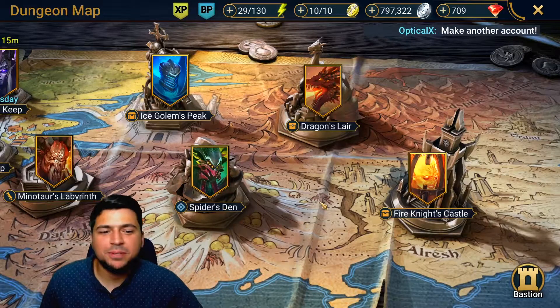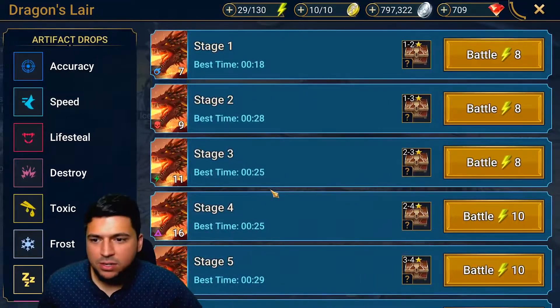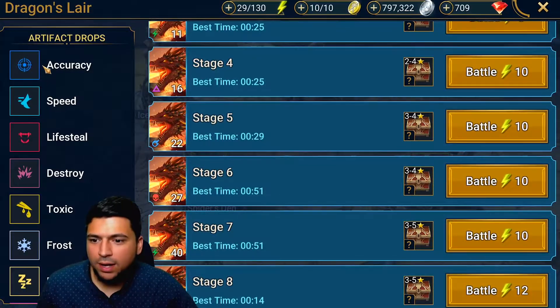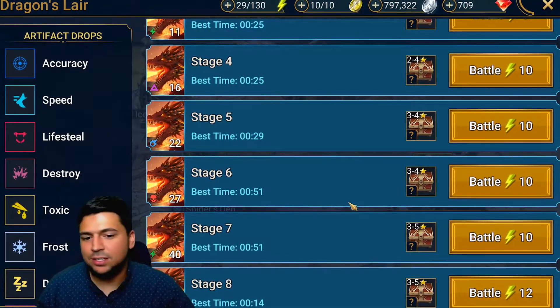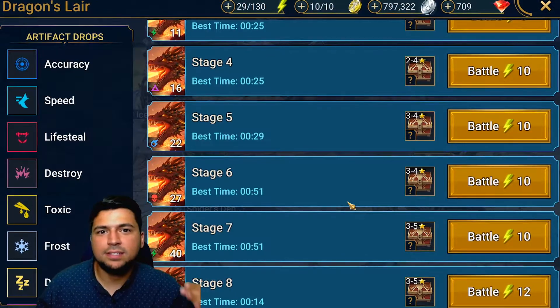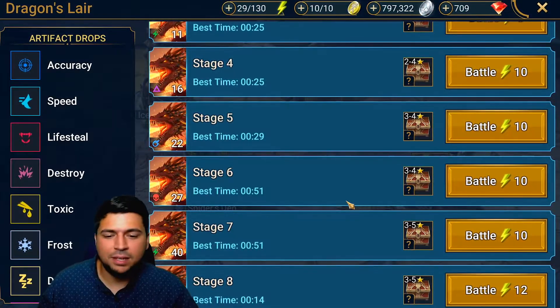Welcome back to another video. Today we're going to be doing an introduction to the Dragon's Lair. The Dragon's Lair is one of the dungeons in the game where you acquire some of the best artifact sets, and it's a dungeon you definitely want to make one of your first priorities if you're a beginner or approaching mid game.